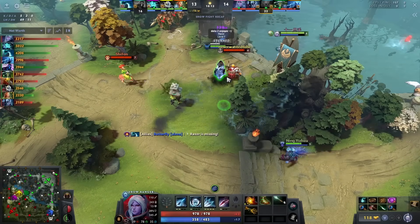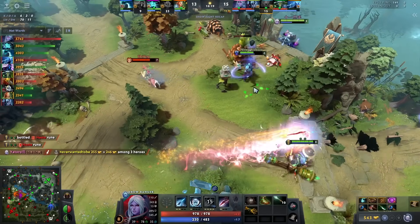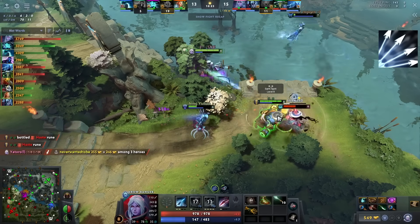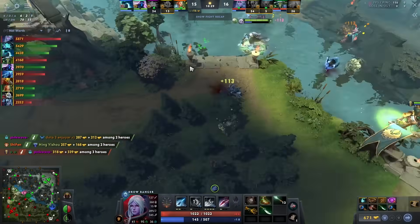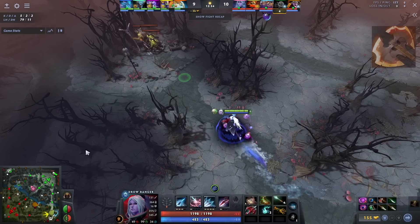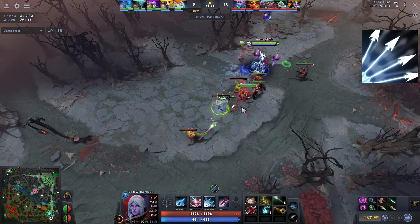Drow Ranger has a fighting kit. Even though Yatoro buys Midas as his first big item, he still tries to join the fights. He plays at the back of his allies and contributes with his right clicks and multishot. He mainly saves Gust for mobile heroes that rely on their abilities like Storm Spirit and helps his team kill them. Drow Ranger typically does not need a farming item like Battle Fury or a Maelstrom because she has multishot to clear camps and waves easily. Yatoro tends to farm based on what is safer for him.